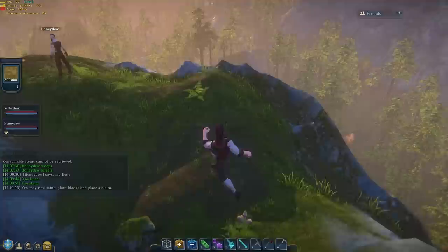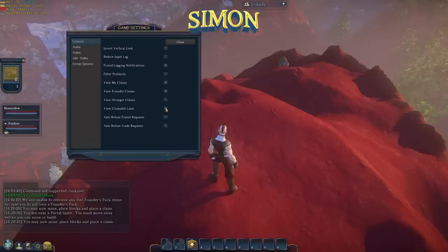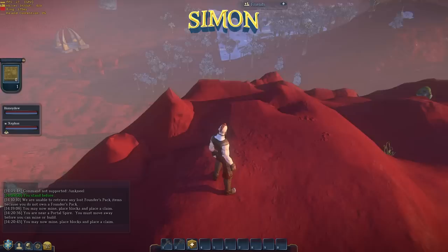Any area of the ground that's red is not claimable. So if you hit 'highlight invalid claims' you'll see. Okay — and now everything's gone red. That's right. So we need to climb a different mountain. View claimable land — and now I can see. While we're going, you should see these deposits in the ground — these orange deposits, they're copper. You're going to need some of that in order to get the first pickaxe, which is a copper pickaxe.